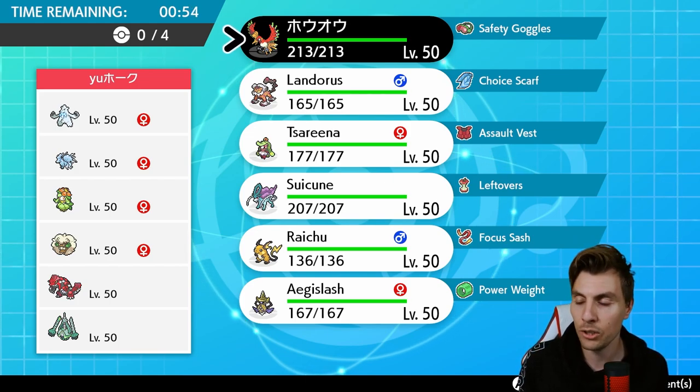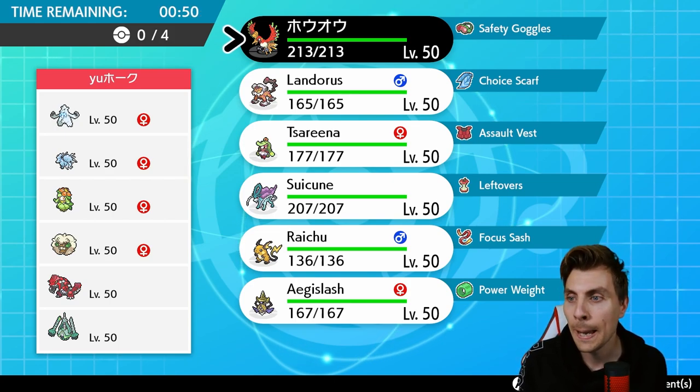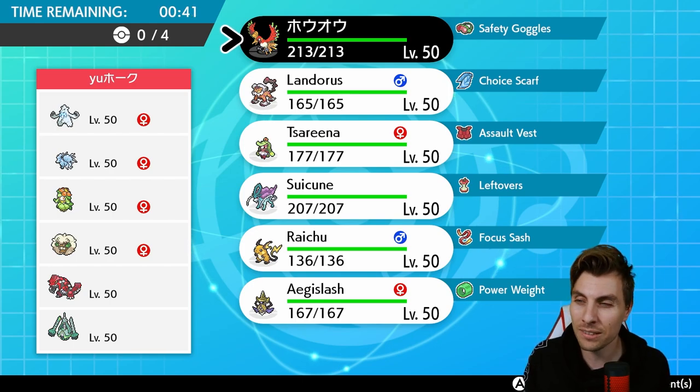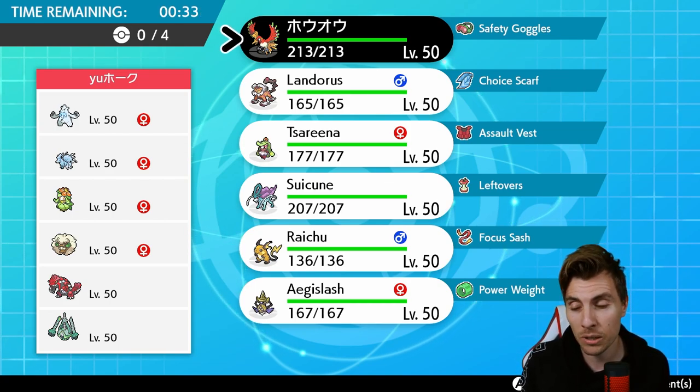You've also got the hail mode with Baxcalibur — it's gonna have Slush Rush potentially. You've got Tailwind in the team as well. The Celesteela is going to be a little bit obnoxious for us to deal with. But overall Ho-Oh looks fantastic in this matchup honestly. Baxcalibur probably gets a Rock-type attack, Groudon definitely has one, and then you've got to worry about Meteor Beam on the Celesteela as well, so there are some threats to keep in mind.